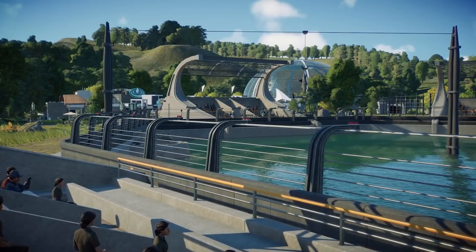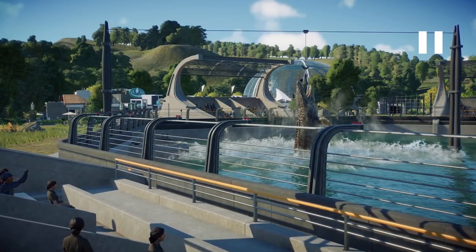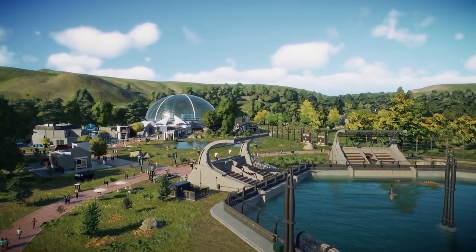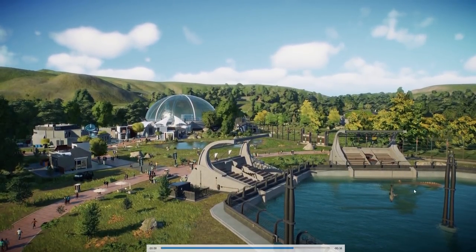Das könnte halt wirklich die in Anführungszeichen hohe Flosse sein, die wir so ein bisschen als Hoffnung für den Megalodon gehalten haben. Wie man auf dem Screenshot gesehen hat, ist es glaube ich vom Tylosaurus einfach die Schwanzflosse. Es kann auch ein anderer Mosasaurus oder eine andere Mosasaurusart sein - der sieht so cool aus, wie der hier rausspringt. Das ist die bis jetzt noch unbekannte Spezies - schreibt in die Kommentare, was ihr denkt, was das ist.